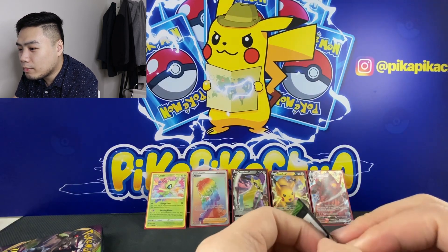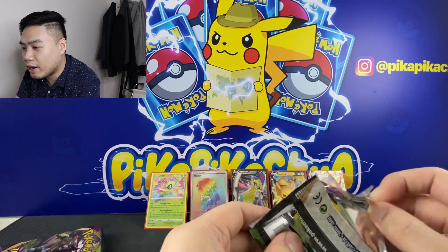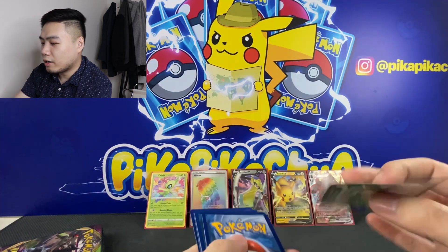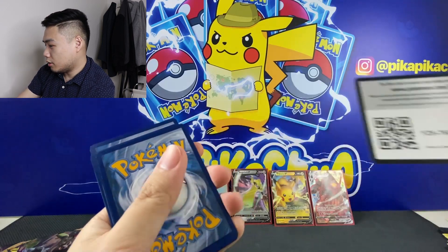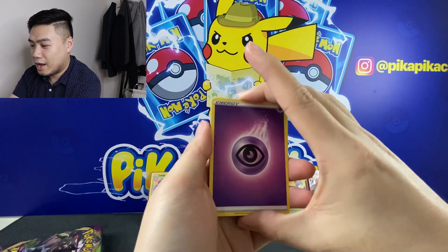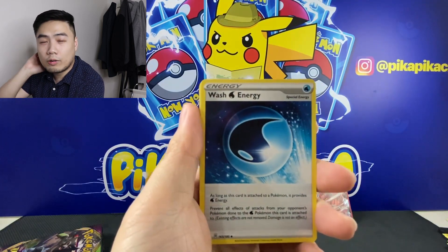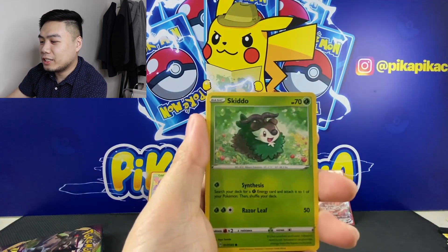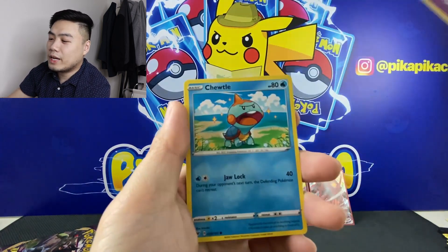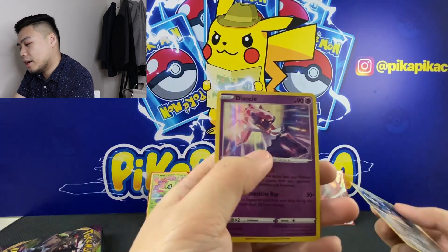As for our Amazing Rare collection, I think we still need the Zacian Amazing Rare — that's the only card we still need. Pack thirteen: we have Energy, Galvantula, Swellow, Wash Energy, Skiddo, Eevee, Thwackey, Shuppet, Chatot, Reverse Lucario, and a Diancie Holo.